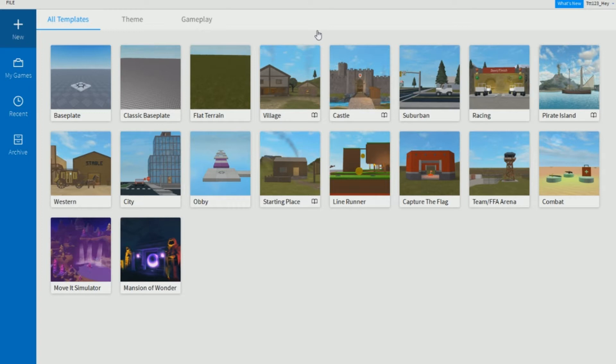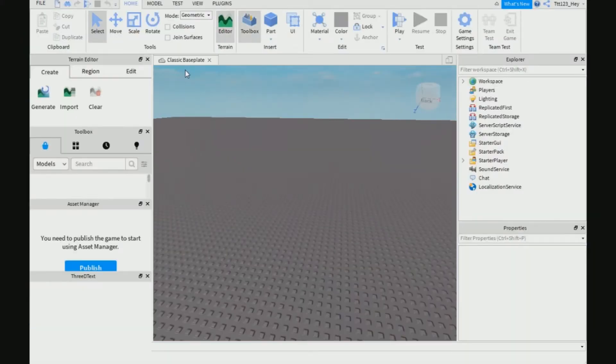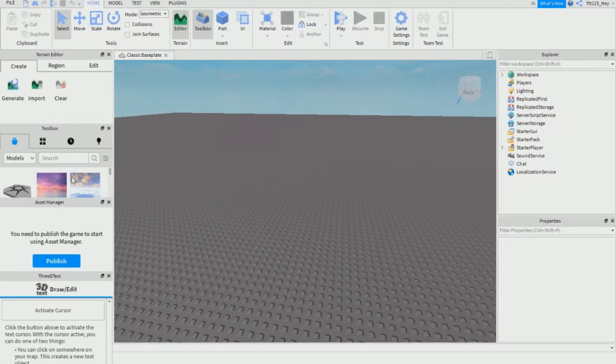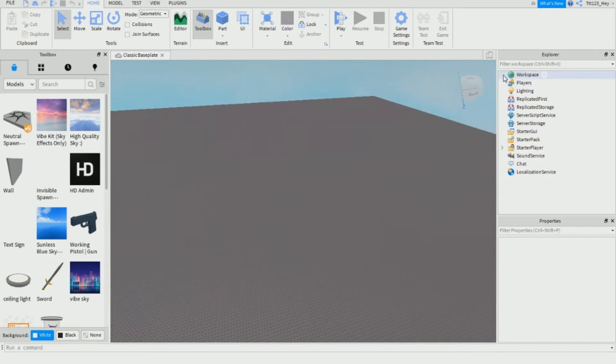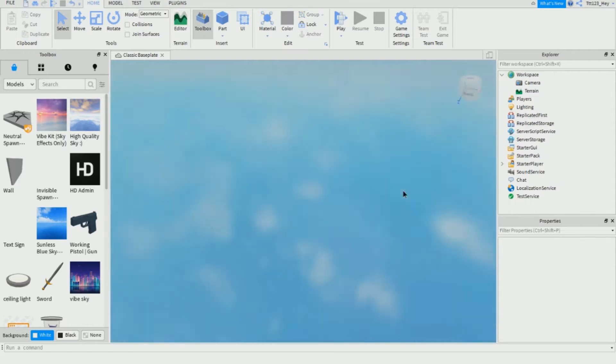So this is how you do it. First thing you want to do is open up the classic baseplate. Then go to workspace, go to baseplate, press Control D, and delete it. We won't be needing that.